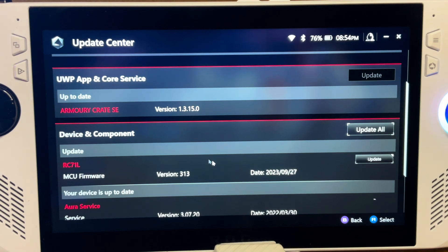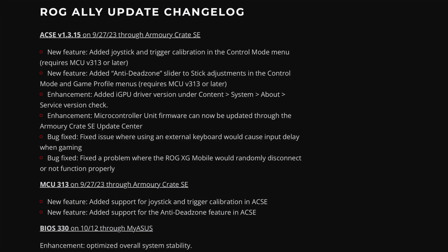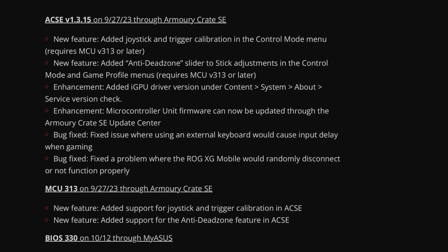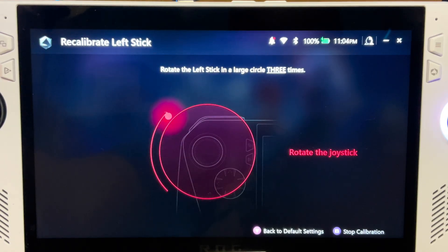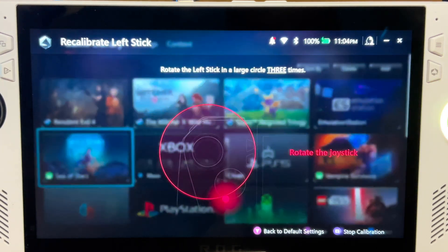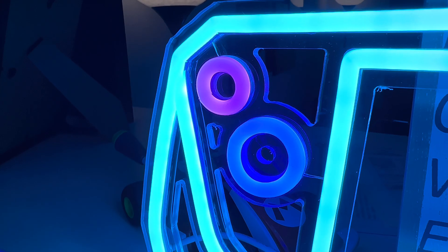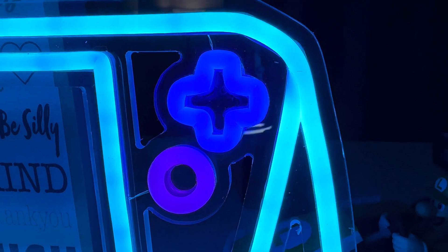Asus have just released some big updates in the form of Armoury Crates 1.3.15, MCU 313, and BIOS 330. These include much requested features such as joystick and trigger calibration and a really cool anti-dead zone slider. Plus, I'm going to show you one of the coolest accessories for ROG Ally owners.